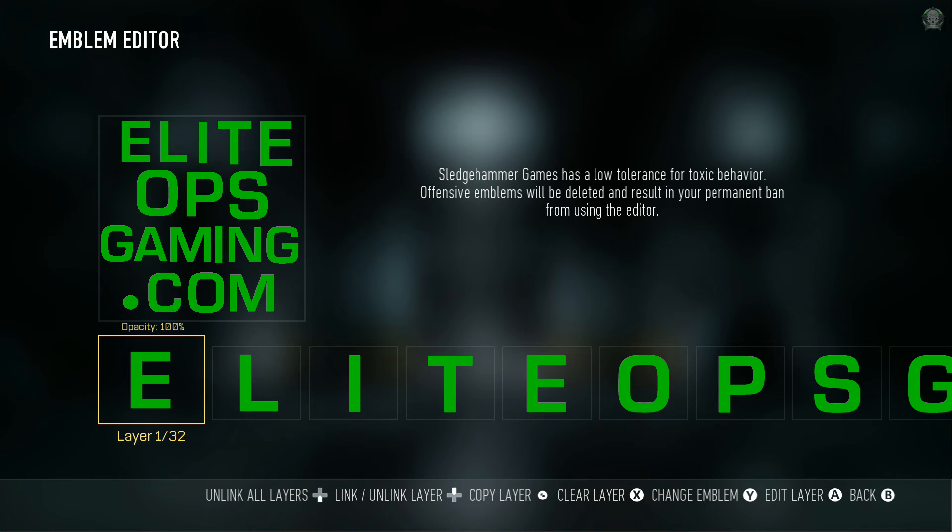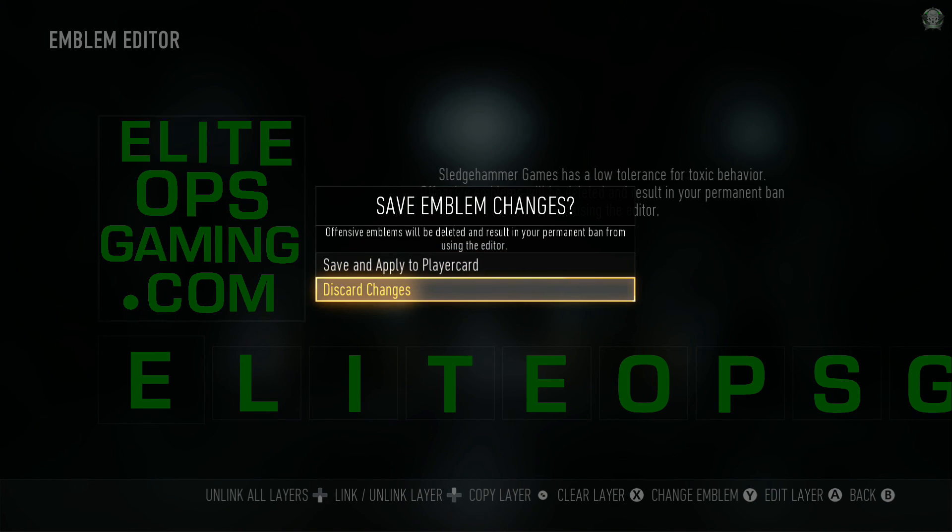If you make this emblem, I will award you 100 points to use in the store on eliteopsgaming.com/store. You have until Sunday night to make this emblem, and after you make it, send me a message on the website or on Xbox Live saying you made the emblem. I'll check it out, make sure you've made it, and then use the emblem. I will award you 100 points as soon as I see you've made it. I think it's really going to help EOG get our name out there.